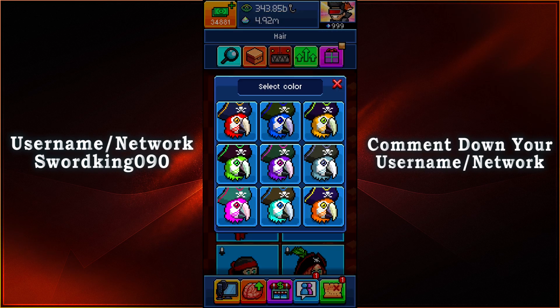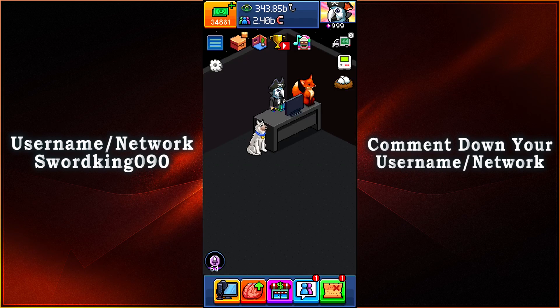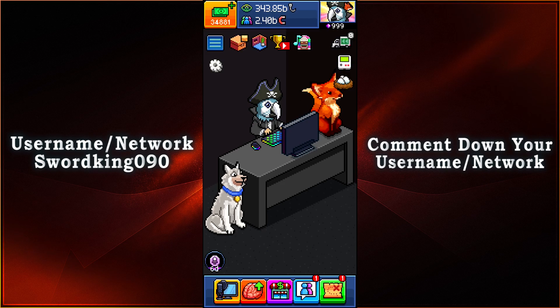And then we will choose it. Look at that — there are so many colors to choose from. It is pretty awesome that you can have so many different varieties to choose from. So let's go ahead and use this one right here, and there we have it. That is what I look like if I were to be a pirate and a parrot as well.